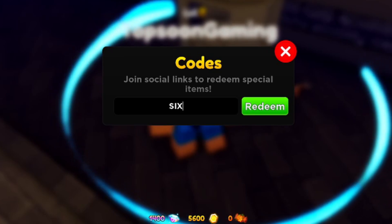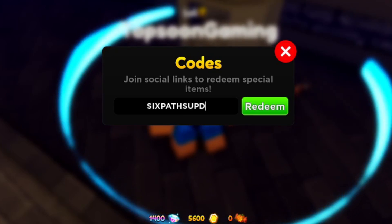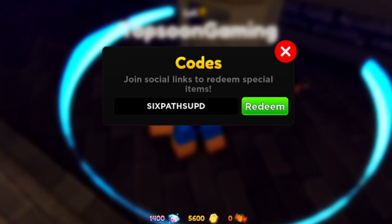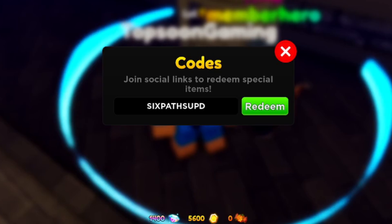Next code is going to be called sixpathsupd — pretty much named after this update, Six Paths with Naruto and his friends. Go ahead and redeem this code for yourself. This code should give you 500 gems as well. Type it as S-I-X-P-A-T-H-S-U-P-D, all uppercase.